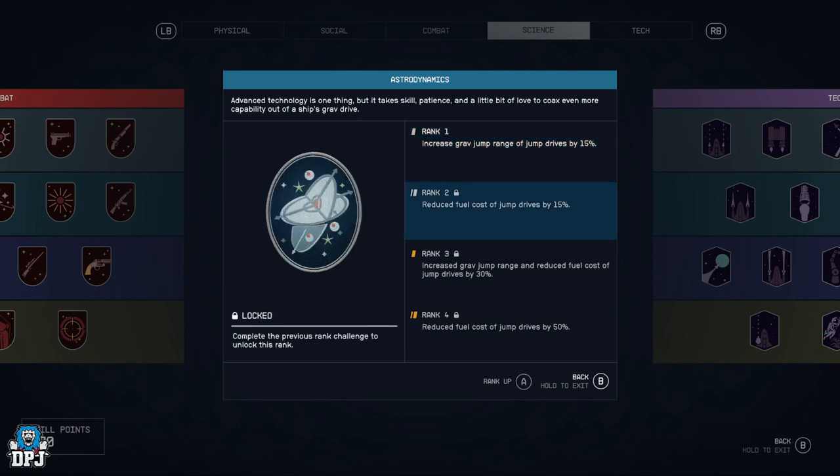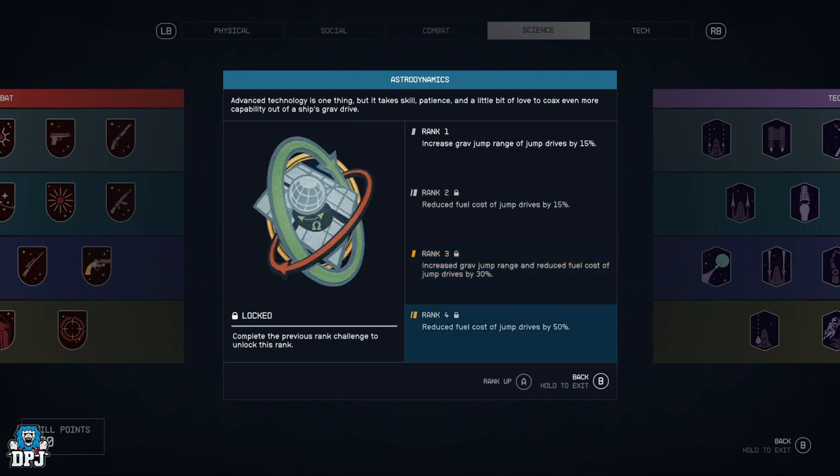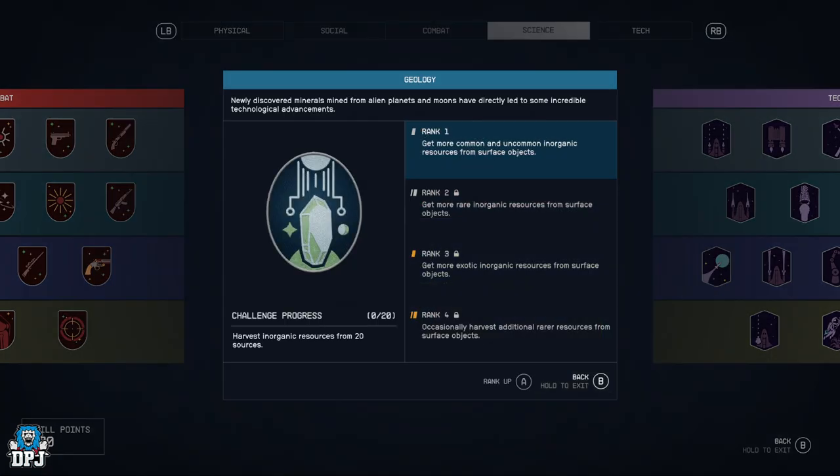Now we move on to the science perks. Astrodynamics — increase the grav jump range by 15%, reduce fuel cost of those jumps by 15%, both up to 30%, and reduced fuel cost of jump drives by 50%. This just improves how you travel in space from planet to planet.